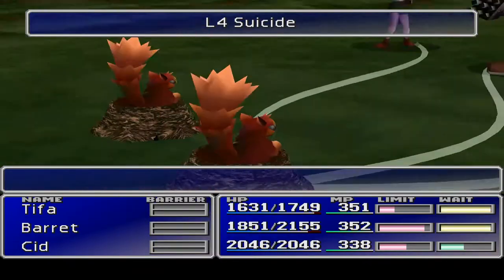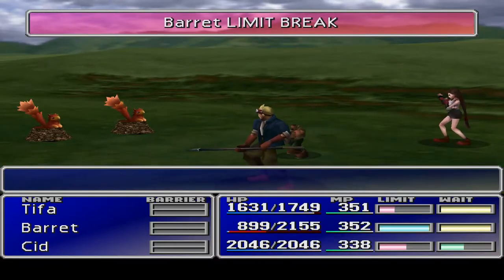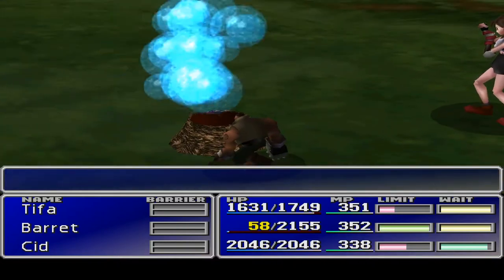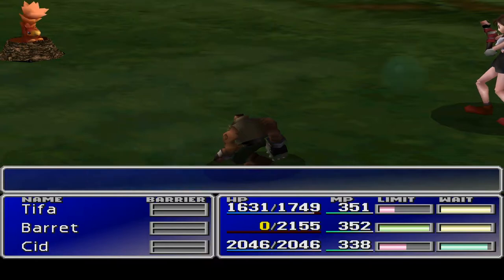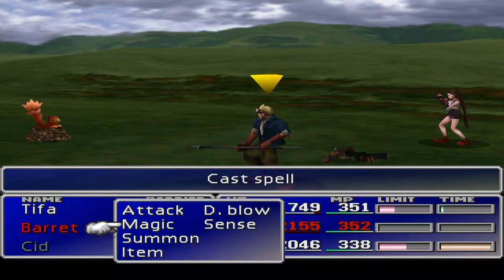You can do it inside battle, but that's not what I'm after. L4 suicide — that is a good one. Oh, Barret was level four — well, a multiple of four. That's how level four suicide works. I think Barret's gonna die. Bam. We'll have to do something about that. What magic does Cid carry? I'm sure I've got some decent stuff here.